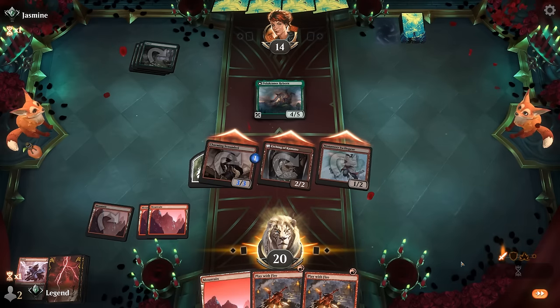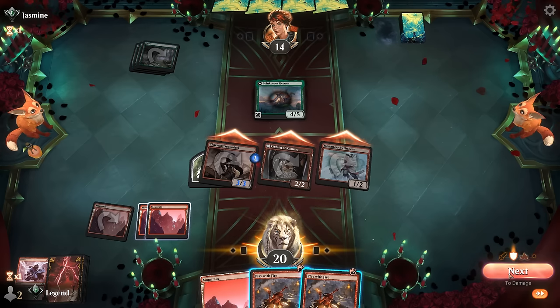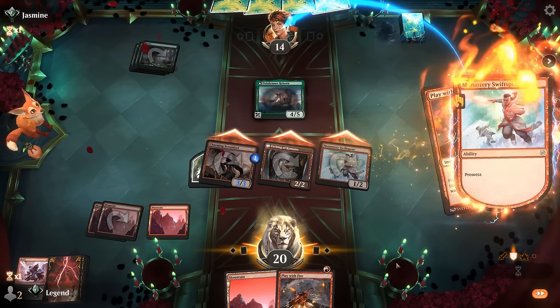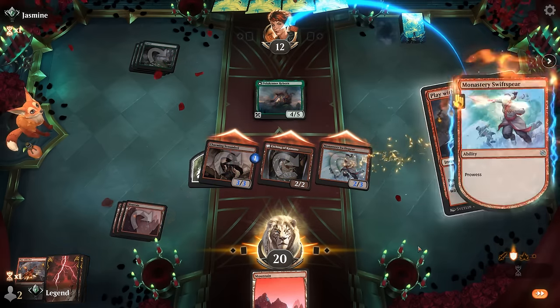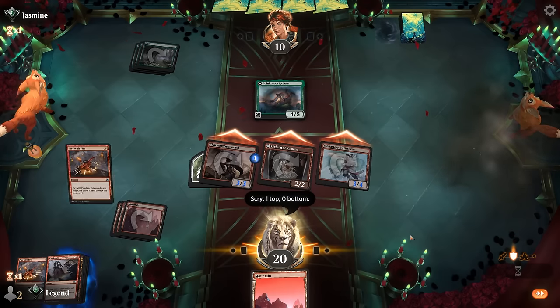Let's just attack all out — do it the mono-red way. Opponent takes it. If we double Play with Fire, that's ten plus another eight putting them to two — seems worthwhile, and we get to scry. A Witch Stalker Frenzy is a nice answer to Polukranos.